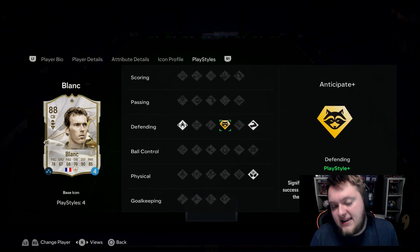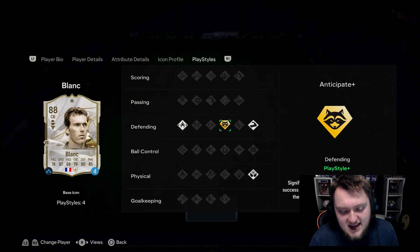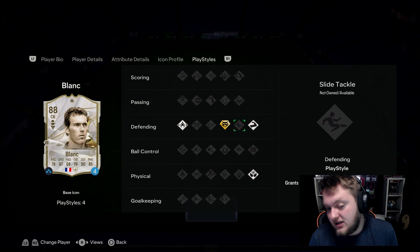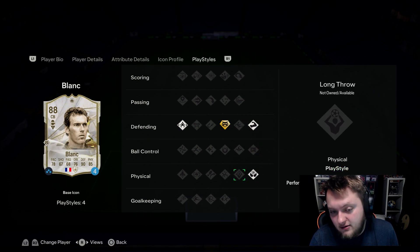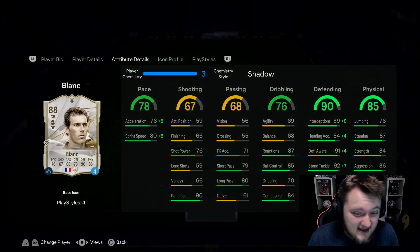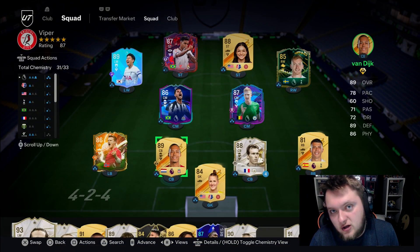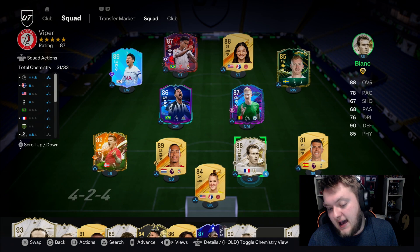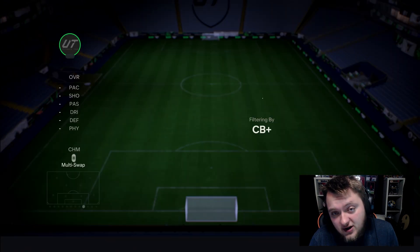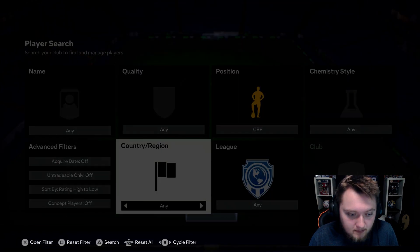Because his passing is good, when he gets the ball back he's able to find a good pass — it allows you to be more aggressive and start counterattacks very quickly. Jockey is amazing to have on a card like this too, and Aerial is very important given his poor jumping. I think this is a must-complete SBC for how cheap he is. I would personally take Virgil out of my team if it was a choice between him or Blanc. Varane also has Anticipate Plus and is very good, but doesn't have as many good play styles.